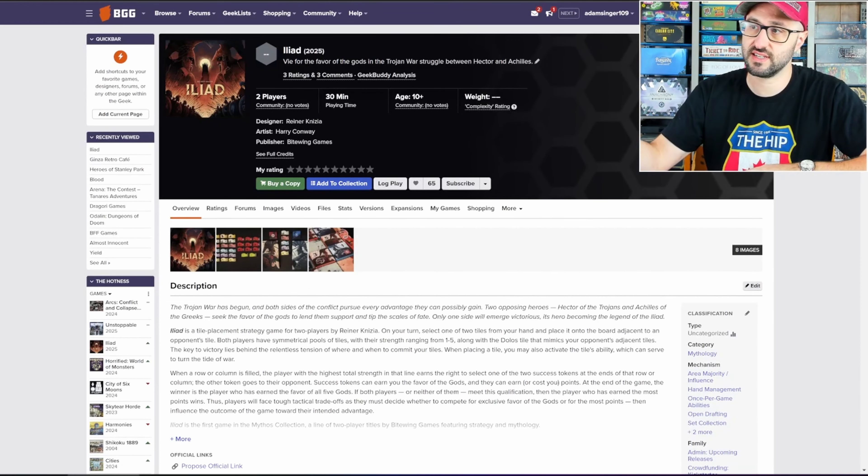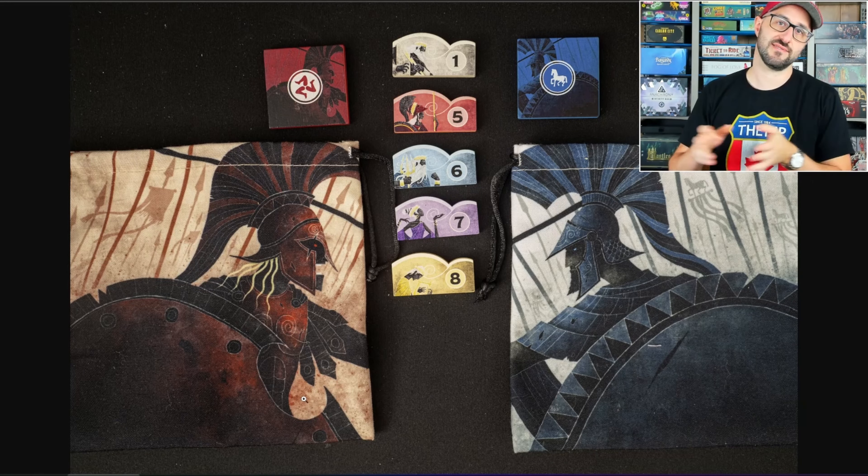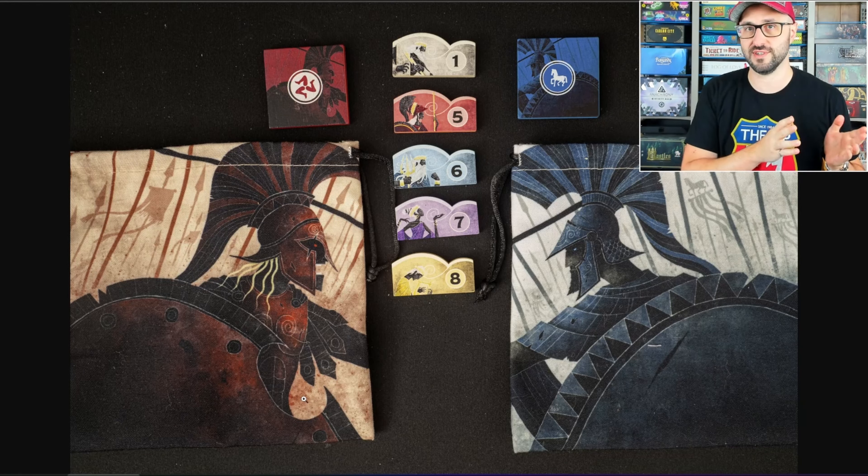The first one I'm going to go through is Iliad, which is a two-player abstract strategy game. In this game, you're going to be playing as either the Blue Warriors or the Red Warriors.